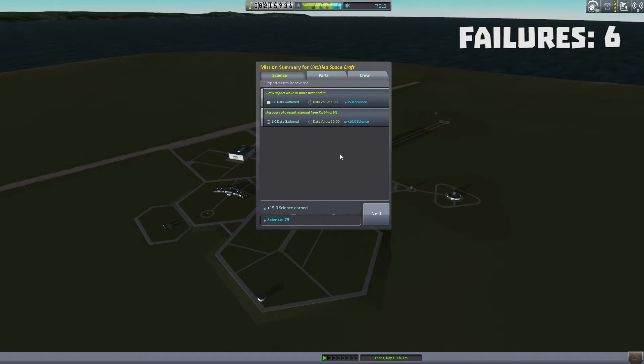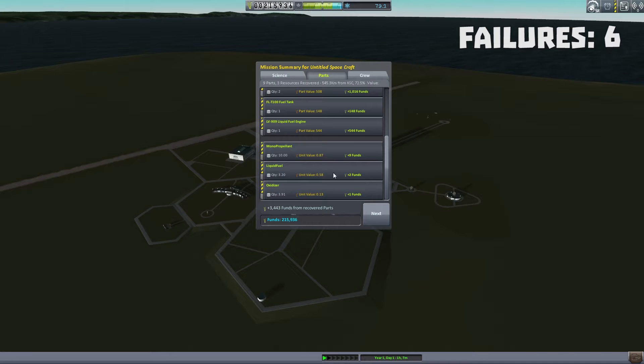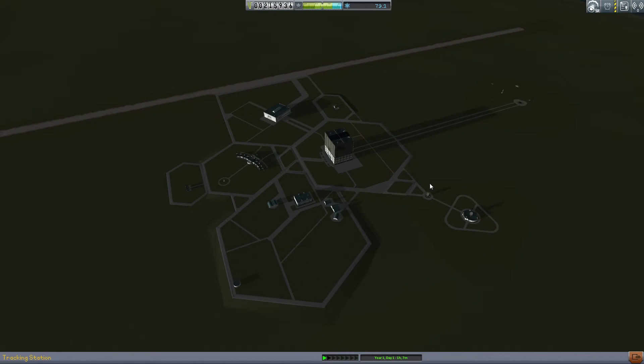Look at that - 15 science, so much science. We got a little bit of money back, it's not too bad. Jebediah got an experience point and advanced to level one. Huzzah! Let's look at some numbers before we go here, because I think we're going to wrap up this recording session.